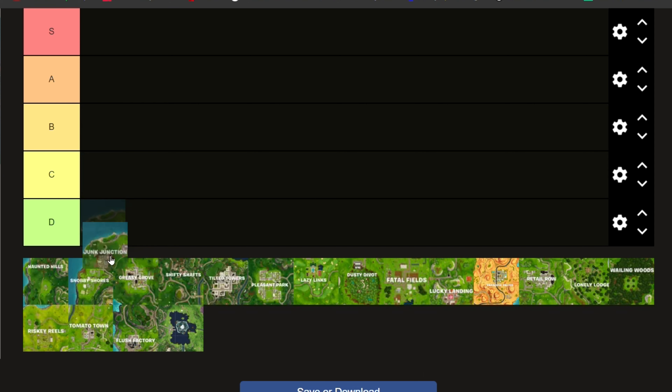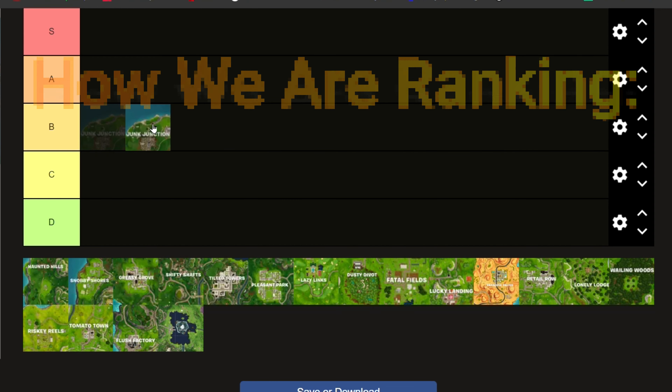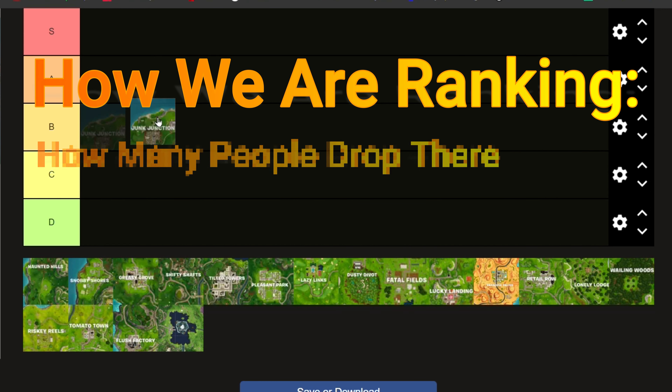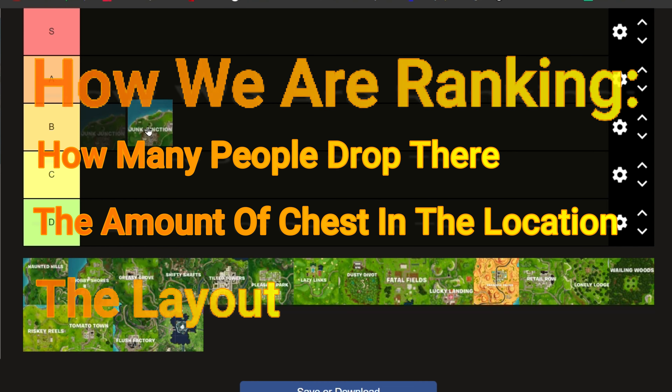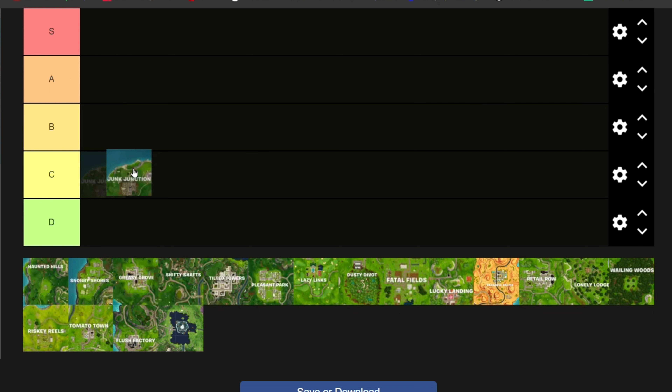So first off, Junk Junction. We're going to be rating these by how popular a location is — it might be good or bad depending on where it is — how many chests it has, and the layout. I'm going to put Junk Junction in a C. There's only like 5 to 10 chests that spawn there every time, so it's not really that good of a drop, but if you can, you should go there.